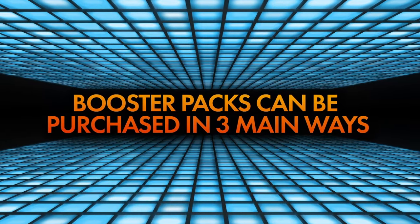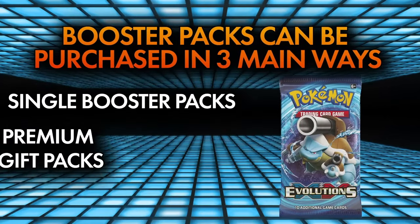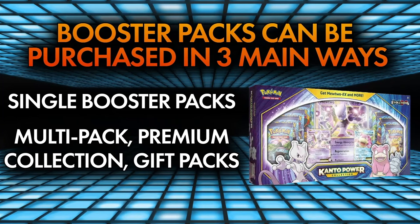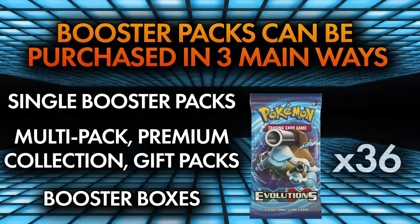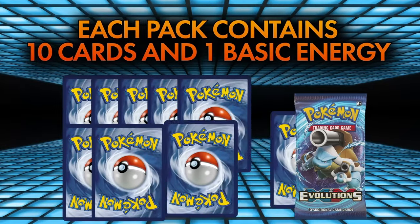The modern era booster packs of Pokémon cards can be purchased in three main ways: as single booster packs, in multi-packs or included as part of special premium collectors or gift packs, or in booster boxes which contain 36 booster packs. Each booster pack of Pokémon cards contains 10 cards and one basic energy card. So we know what the rarities are, but how do they appear in a booster pack of Pokémon cards?